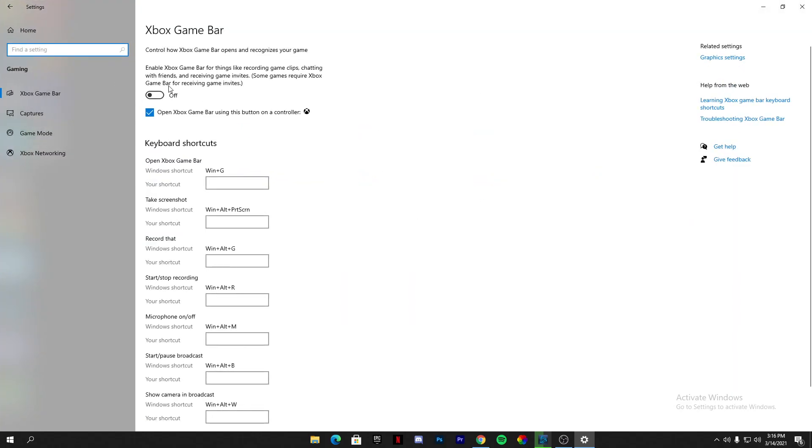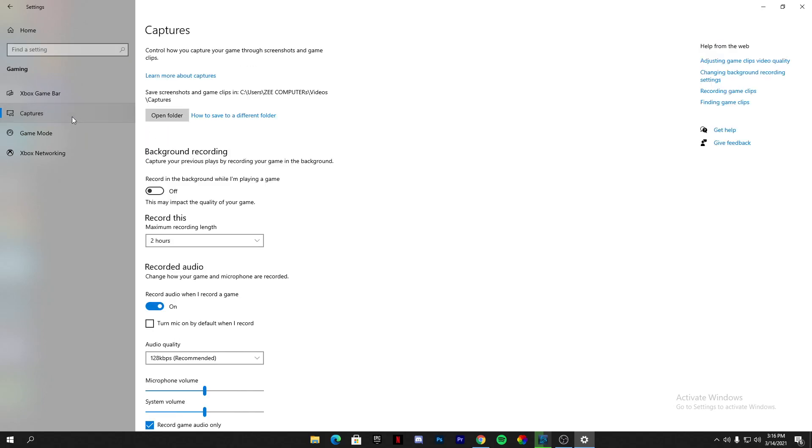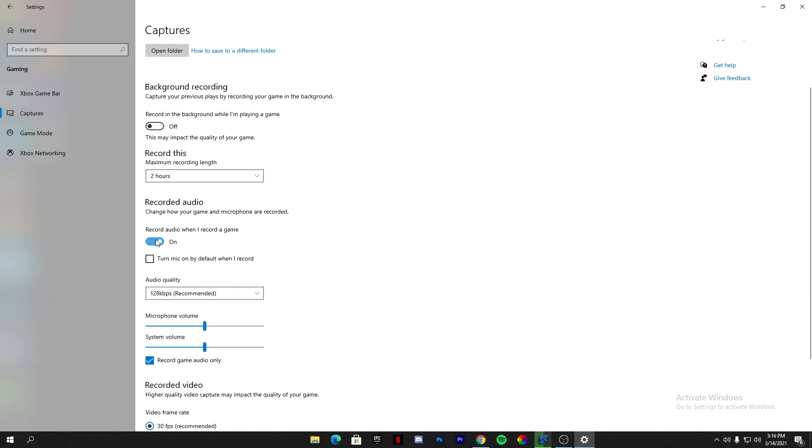Just after turning that off, go into the Home section, then go into the Gaming tab. From here you need to turn off the Xbox Game Bar, and also uncheck that box. Now go to the Capture tab and make sure to also turn off all of these options from here.